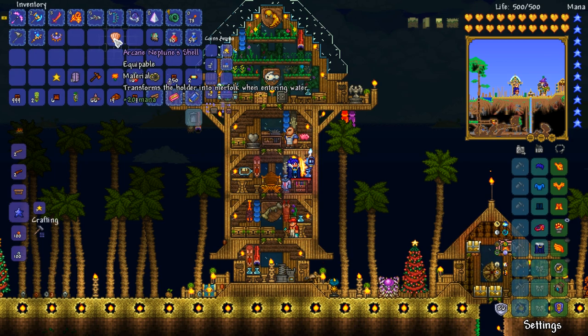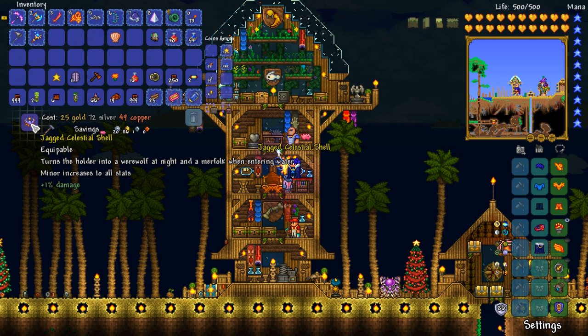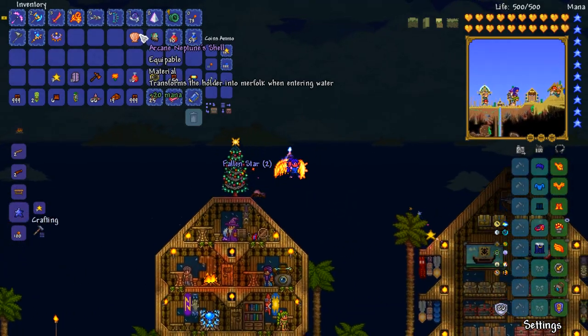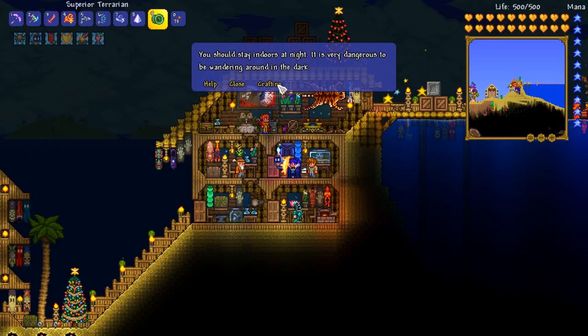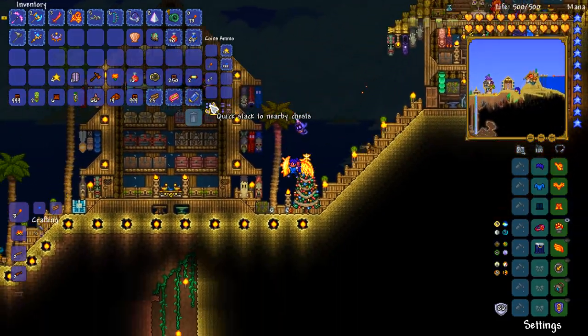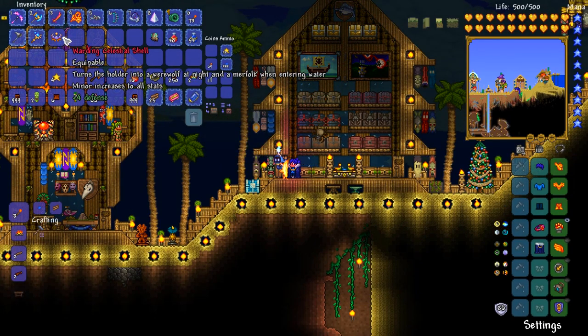Okay so the shell is the higher one. What was the Neptune shell used for — oh, is it for turning yourself into the merefolk at night or something like that? Anyway, just me being a bit of a doofus — we've got ourselves a super accessory, and it's warding, which is even better.